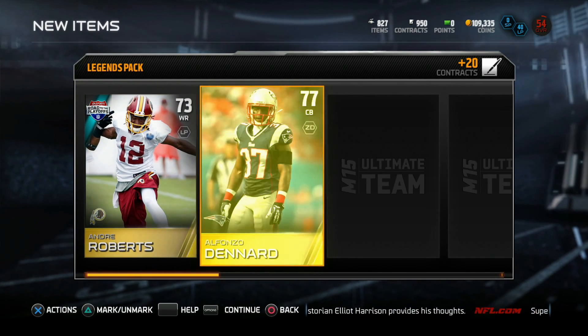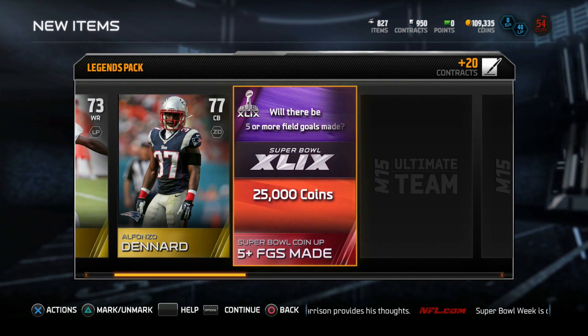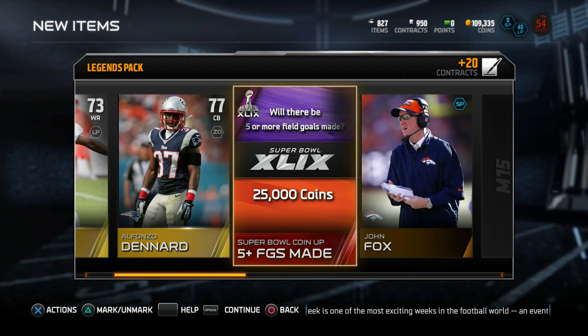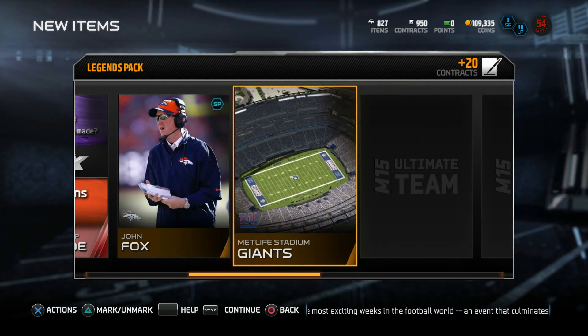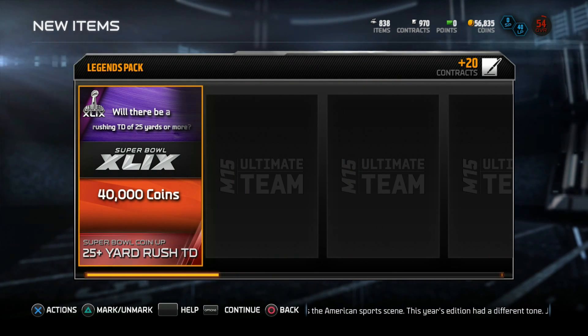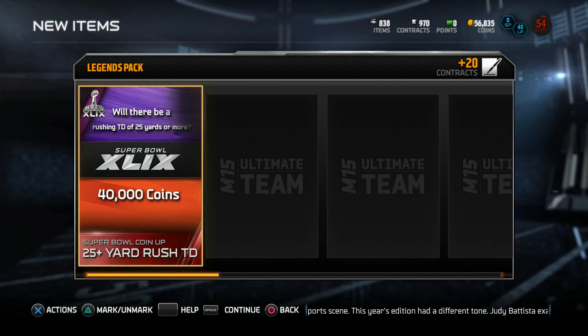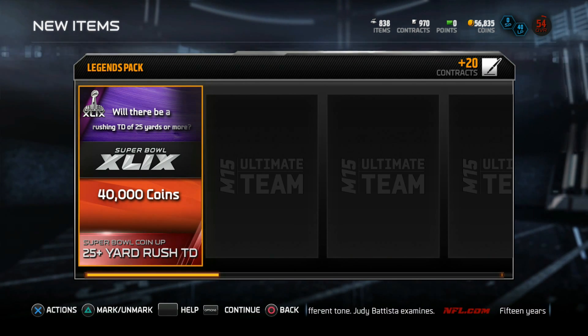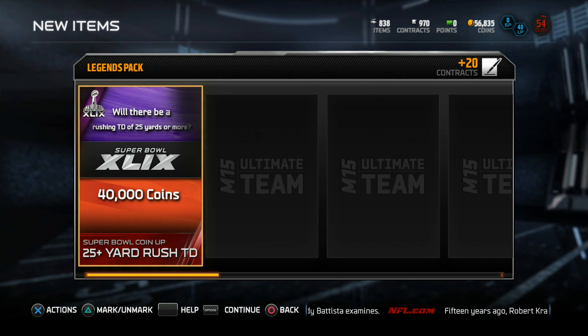Starting with Andre Roberts and Alfonso Denard. Five-plus field goals made for 25,000 coins — not too bad, two solid defenses, this could very well happen. The best thing about these legend packs is the guaranteed coin. Here's another one: 25-plus yard rush TD — so if there's a rushing TD of more than 25 yards, 40,000 coins. Beast Mode Marshawn Lynch, let's go!